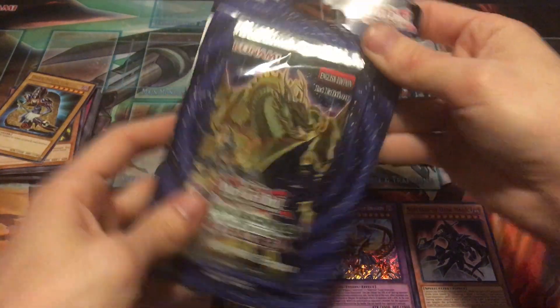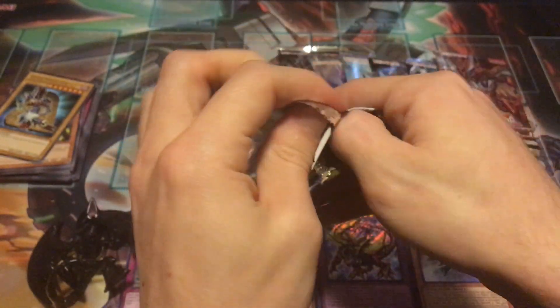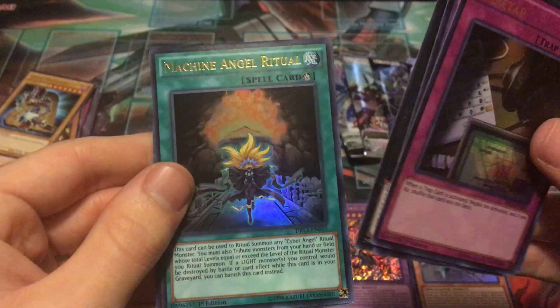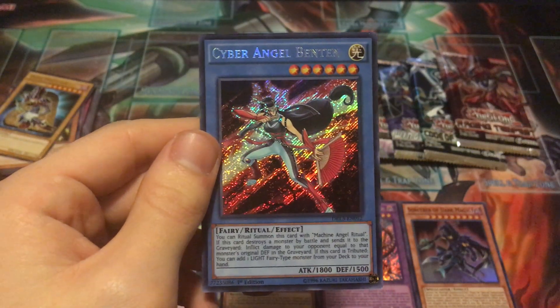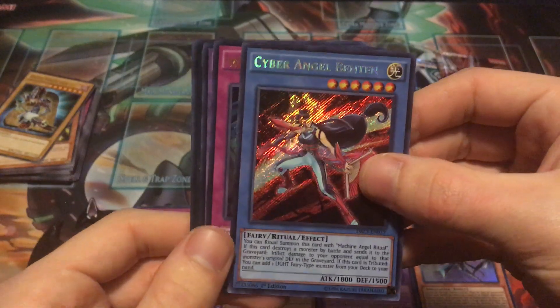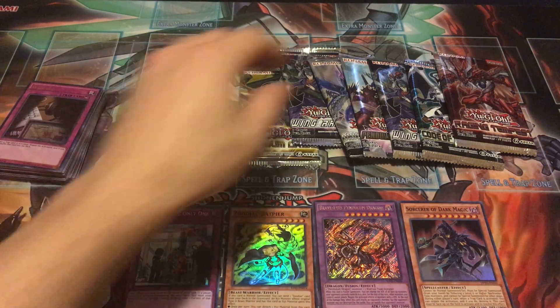Let's start with the blister pack — Dragons of Legend Unleashed, five cards per pack, all-hollow pack. We got Wiretap — that's a good card. Timius the Knight of Destiny, Number 78, Number Archive, Machine Angel Ritual, and our secret rare is Cyber Angel Benten! That's actually perfect timing — it just got bought out not too long ago, went up to like seven or eight bucks. Even if it dropped back to four or five, we'll call it around a five dollar card. Pretty good.